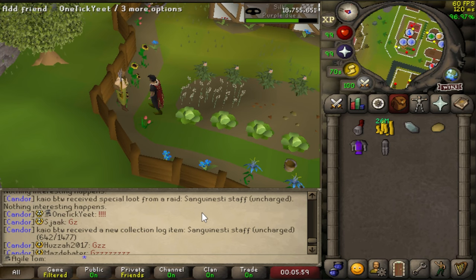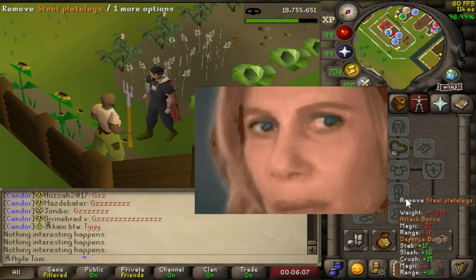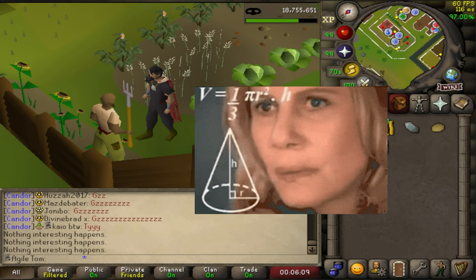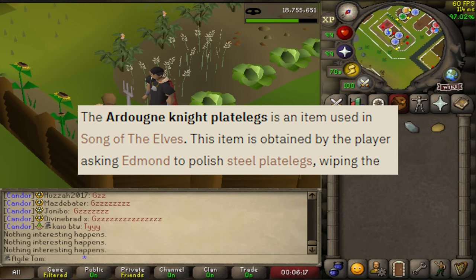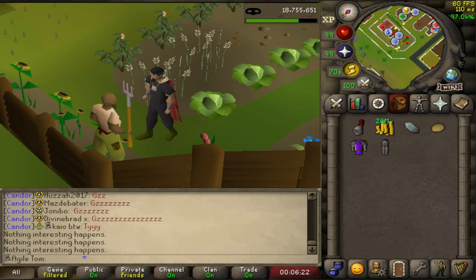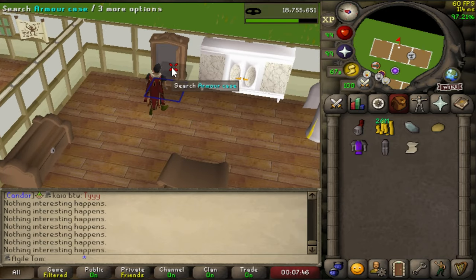Next was supposed to be an easy one. I just had to re-obtain the already knight set that you get during the Song of the Elves quest. However, the wiki was throwing me through a loop and said you had to polish the plate legs with Edmund, but nothing would happen. So apparently they're just normal steel plate legs. Who knew?